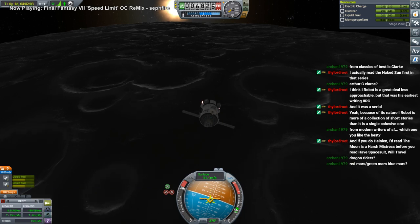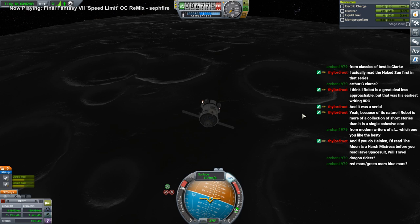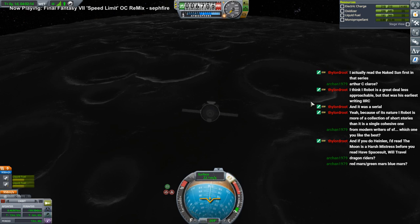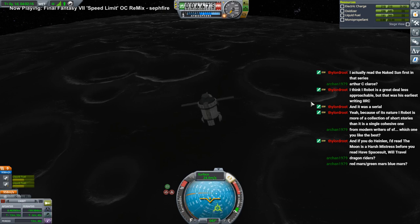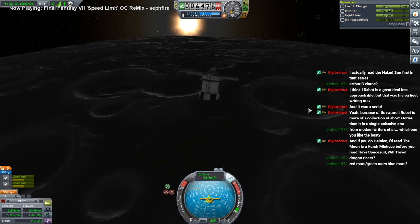The Fated Sky was the one. Dragonriders of Pern I liked — though technically it is sci-fi once you get to the backstory. Red Mars I found too depressing. I didn't get to Green Mars and Blue Mars because it lost me on Red Mars.